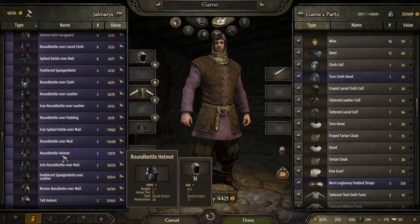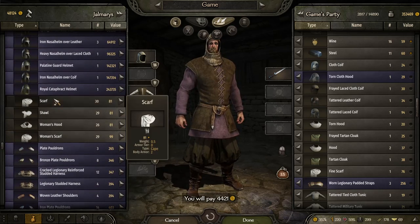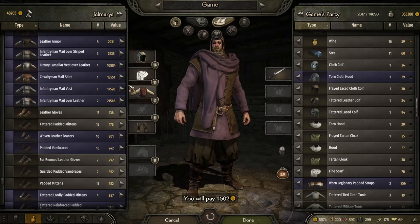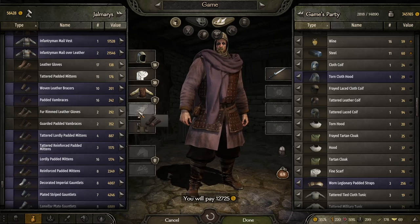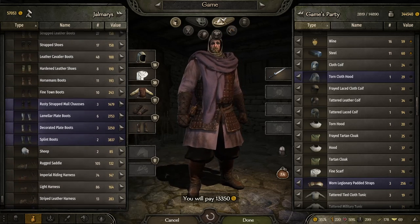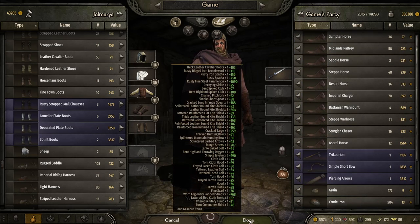Of course something to wear on your head — just a scarf, I'll take that. And of course you can take some armor: a thick brigandine vest, gloves, padded mittens, boots — thick leather cavalier boots. That's all we can take in a civilian outfit.